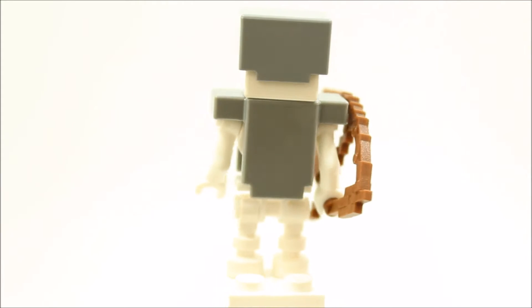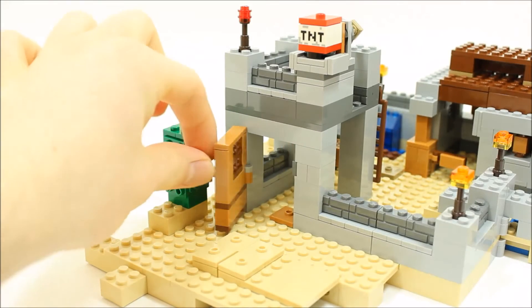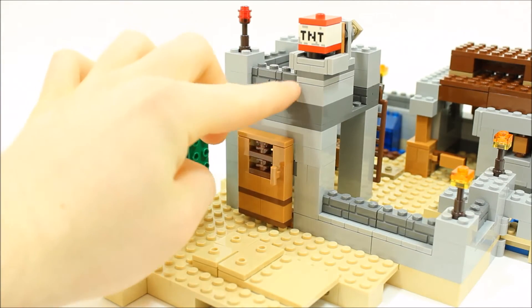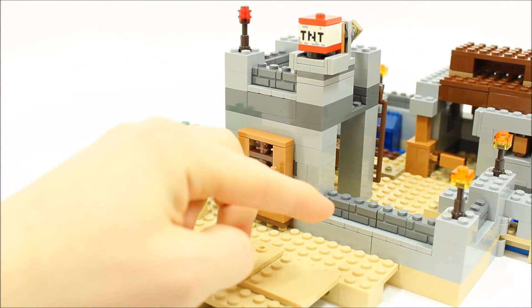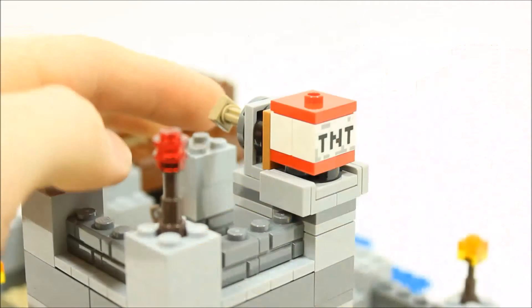The desert outpost has a wooden Minecraft door with a sandstone base and blocks, stone block walls with engraved brick detail, and a cactus on the side. The stone block tower features a defensive piston powered by a redstone torch to launch TNT.